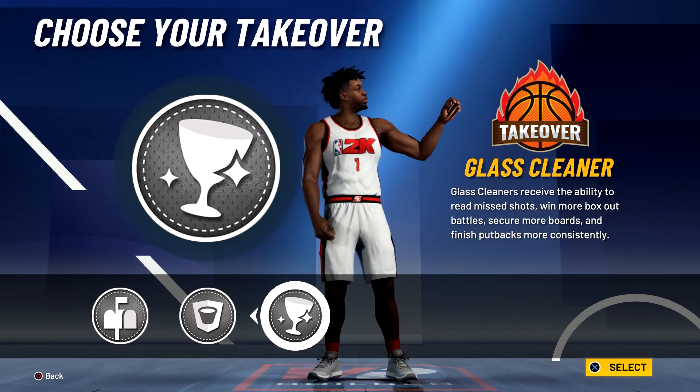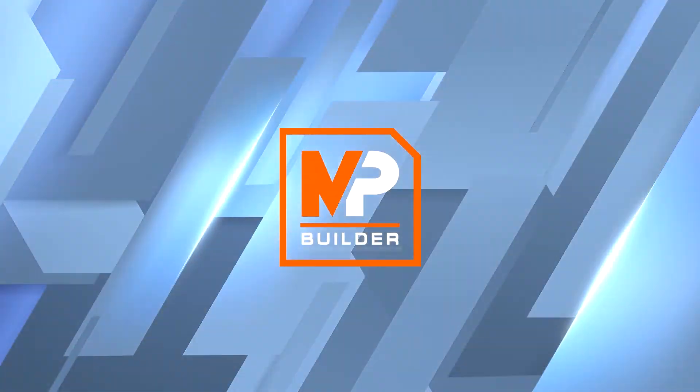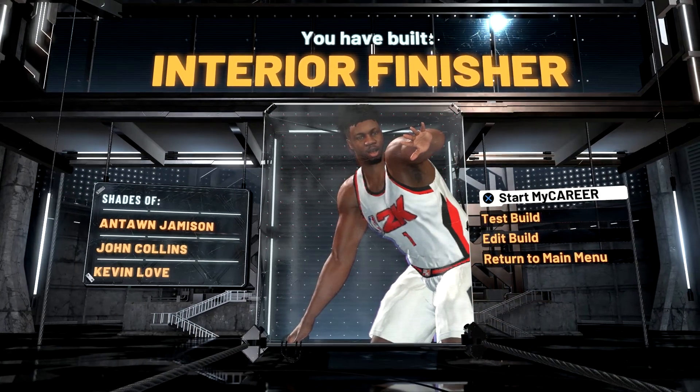For the takeover, you could go with just about any of them — I'm going to go with the glass cleaner takeover. The build is complete and you have built an interior finisher with shades of Anton Jamison, John Collins, and Kevin Love.